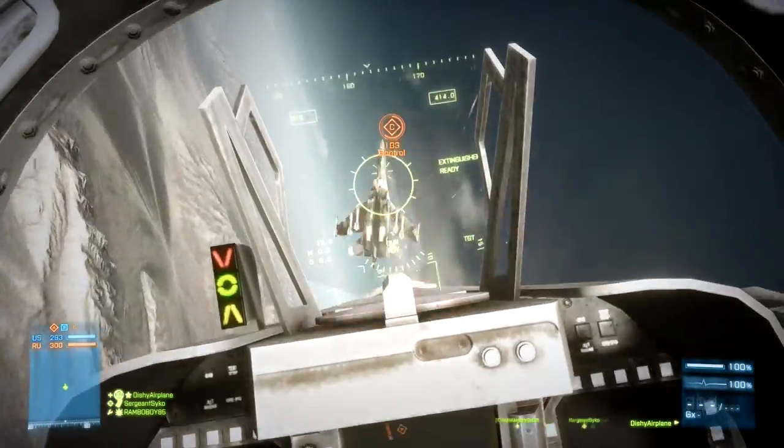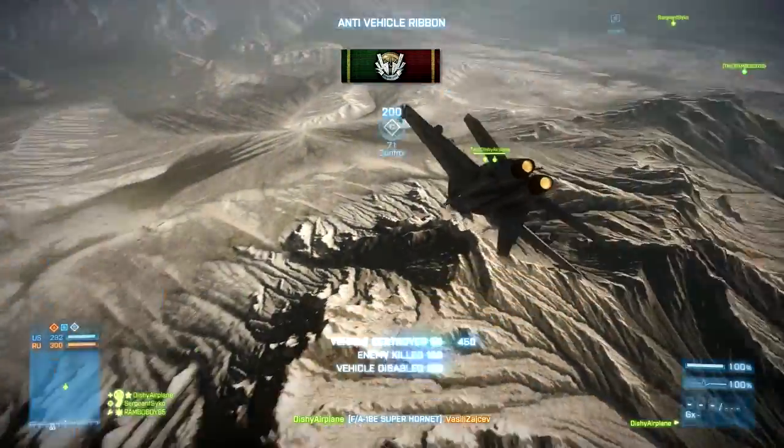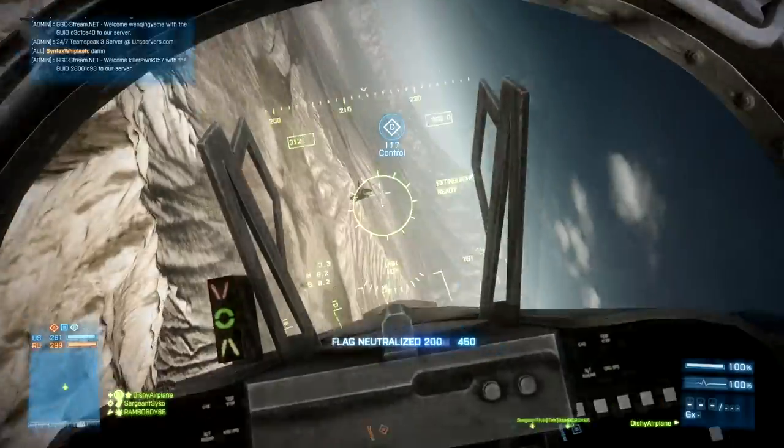I know flares are more reliable in dodging heat seekers, but they have a 10-second cooldown time. ECM only has a 5-second cooldown time, so they are actually better mathematically speaking.